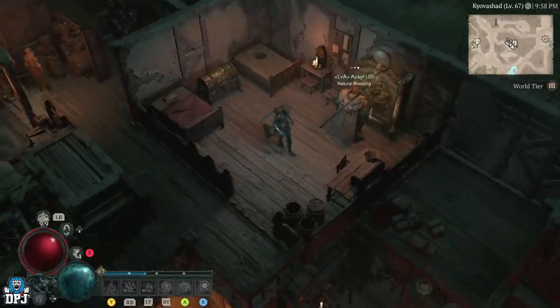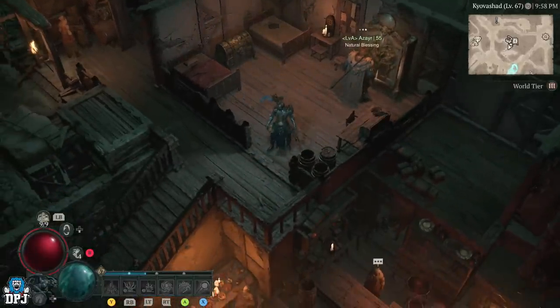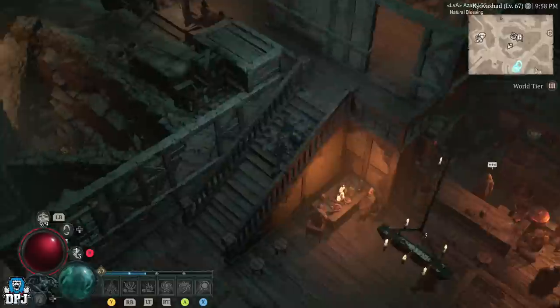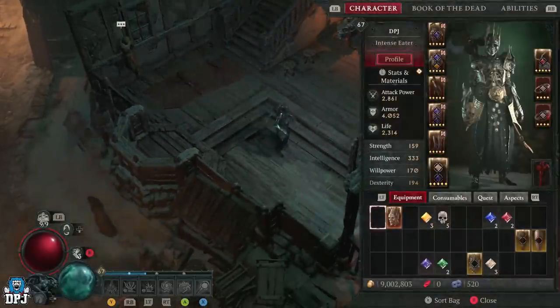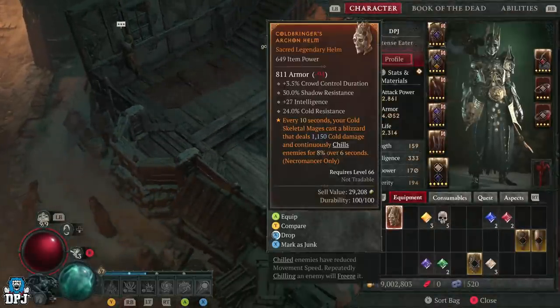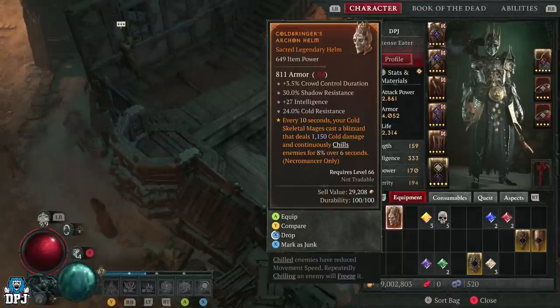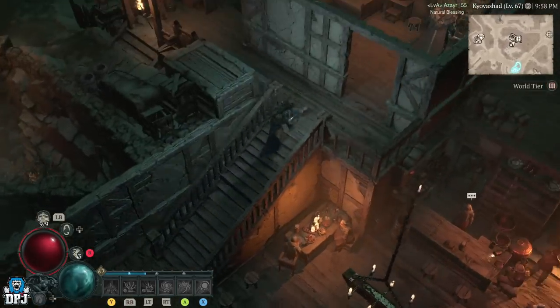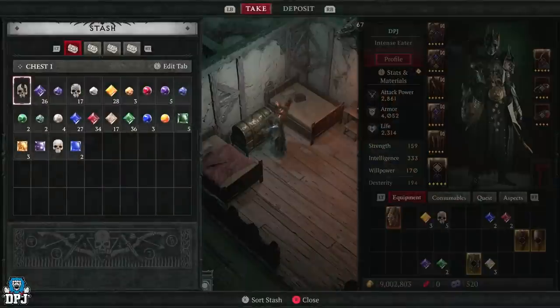I watched a video the other day by Majestic Morty Gaming, who is a great Diablo 4 content creator, where he was upgrading a certain piece of gear — something like this. When you upgrade it, you can see that the aspect on it will also upgrade. This only works with aspects that are number-based; percentage-based aspects will not upgrade. Let me grab another legendary from my chest to demonstrate.